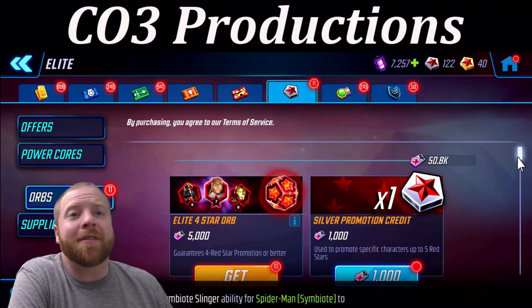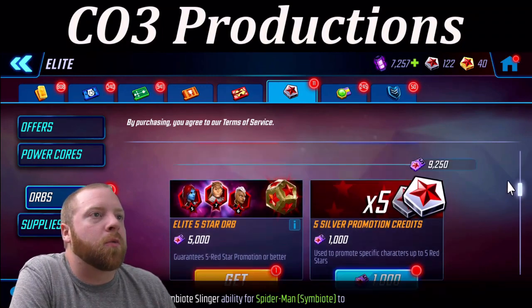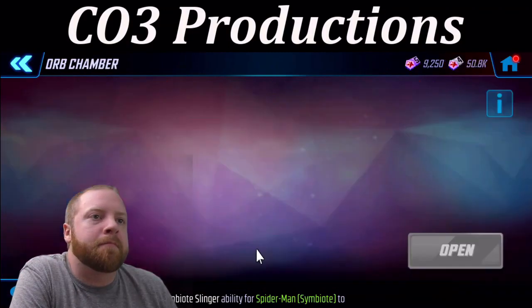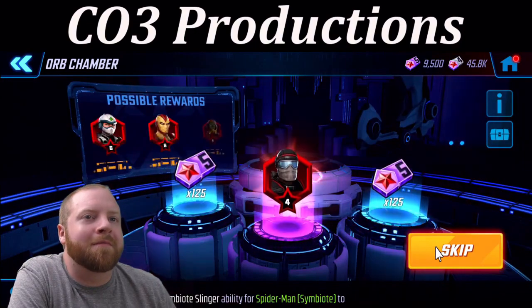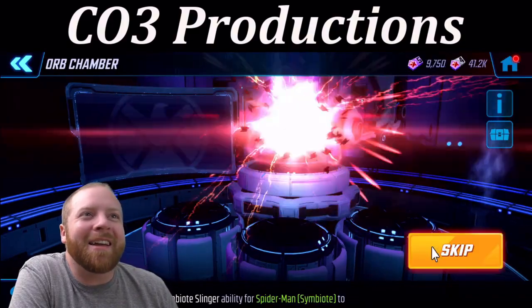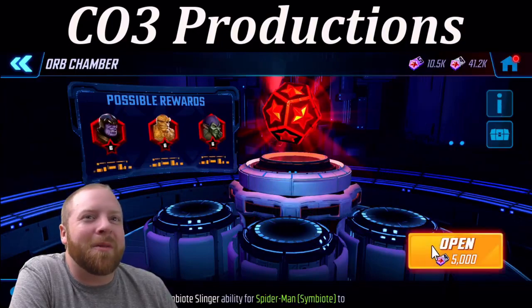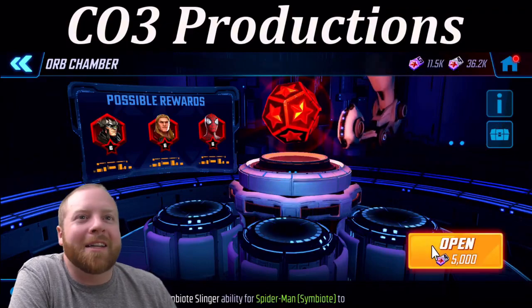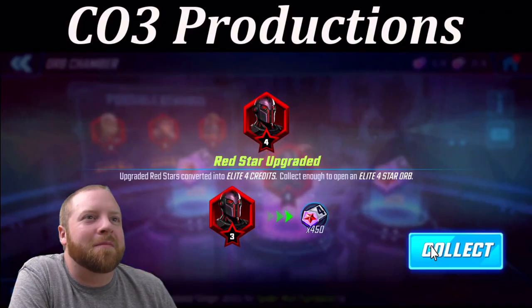I've got enough credits for 10 guaranteed 4 star. I do have one guaranteed 5 star as well. I'm gonna go ahead and do the guaranteed 4 star and see what I can get. First one — hey, it is an upgrade. So we'll take that. That's got that increased drop rate for Shatterstar. Come on, need something more. Another upgrade.